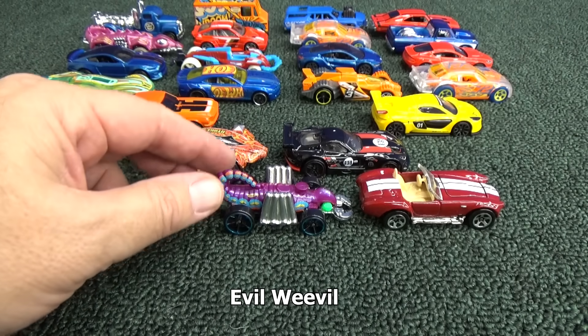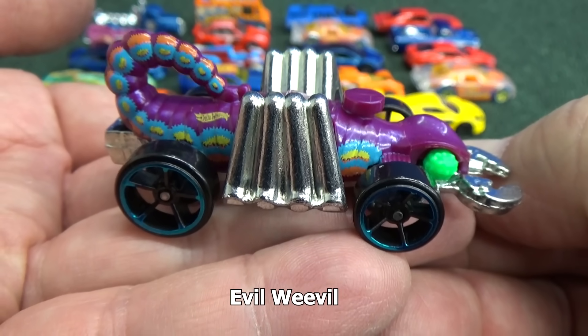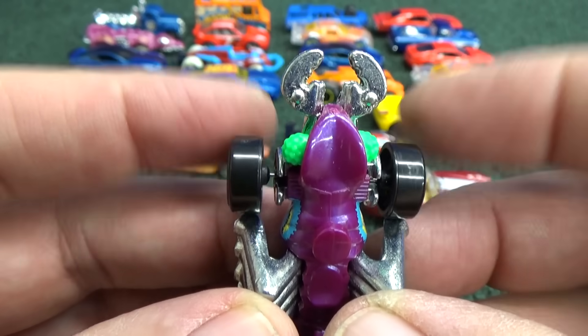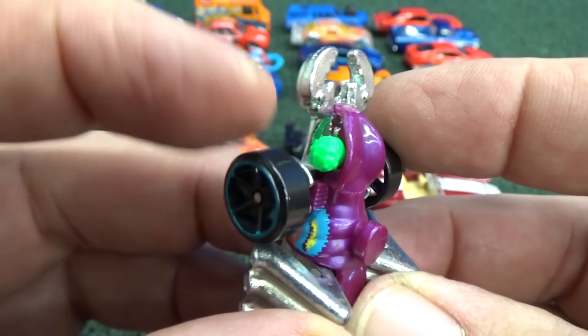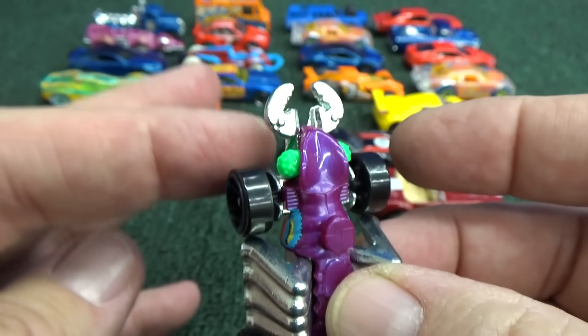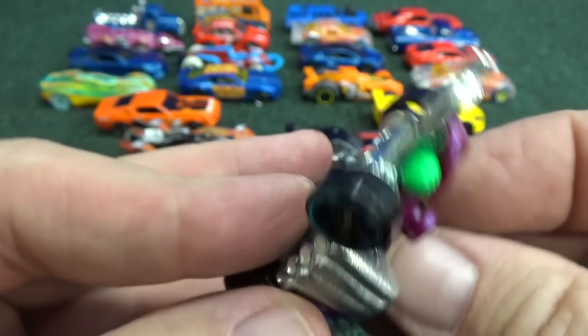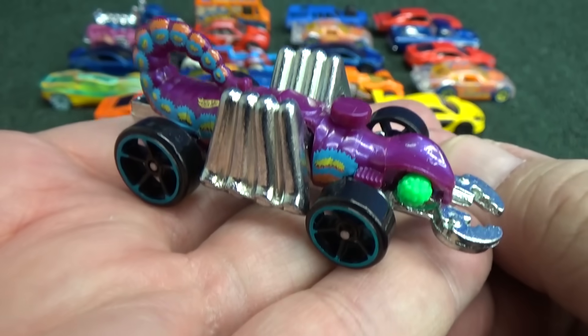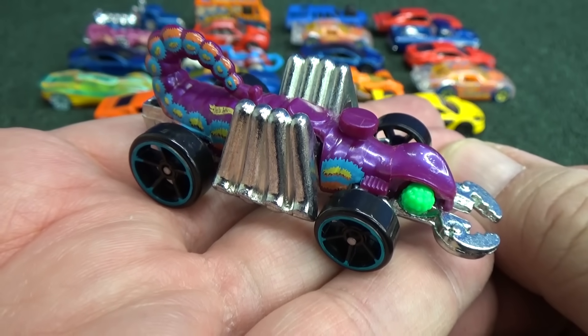Now it's time for the Evil Weevil in purple. The gold one failed — let's see how this one does. Same thing: exposed wheels, there's not a whole lot for the boosters to grab onto. Metal base, plastic body. Maybe a fun car to drive around, but not to send through the boosters.